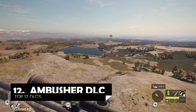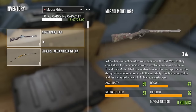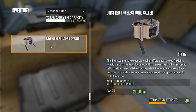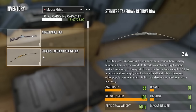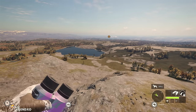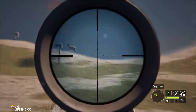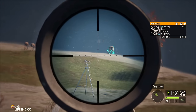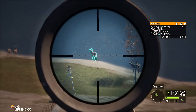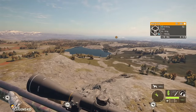The Ambusher DLC came out within the last year. It comes with the Mirati Model 1894 Lever Action Rifle, the Quist Red Pro Electronic Collar, and the Takedown Recurve Bow. I'm going to show you every weapon in all of these DLCs in today's video, starting off with the Mirati.